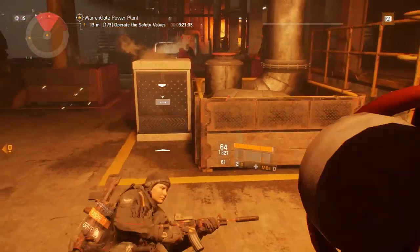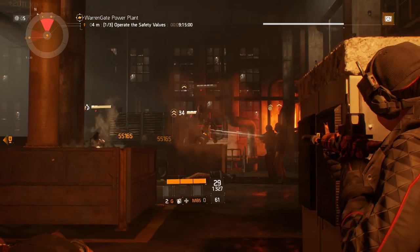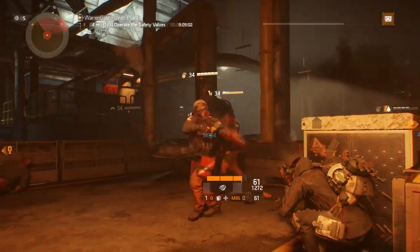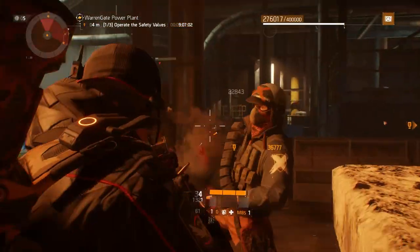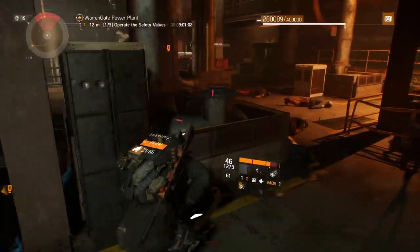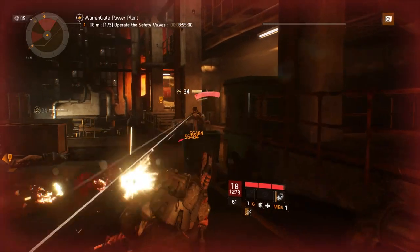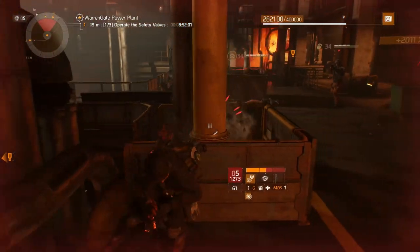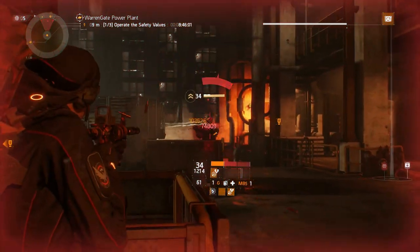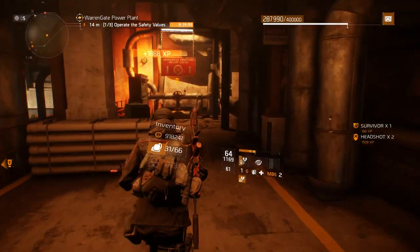If you don't believe how insane Critical Save is, try this: go into a mission, let an NPC get you low, use a med kit when you're in your last segment of health, then open your inventory and check what your toughness does. Better yet, kill an NPC while moving in that same second and look at your toughness. These talents stack up, and sometimes your toughness can go anywhere between 800,000 to a million.